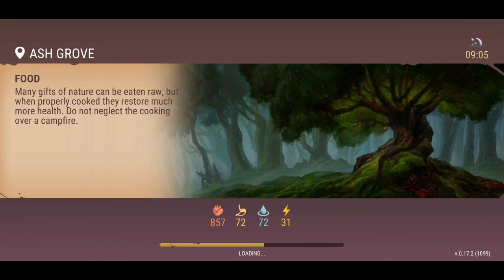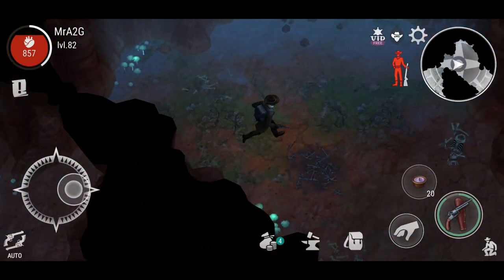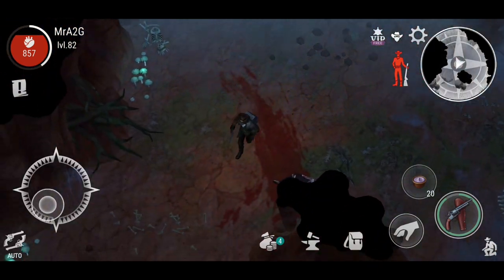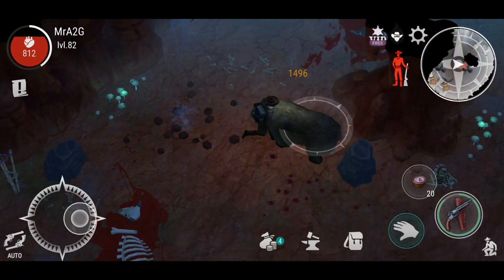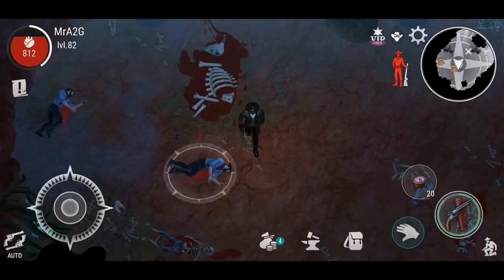Just waiting for us to load through. Here we go. So let's go ahead and suss this fella out. Where are you Mr. Bear? It's a grizzly, sorry. Do you drop any hide? No, you dropped the T4 hide. Okay, so that's alright.